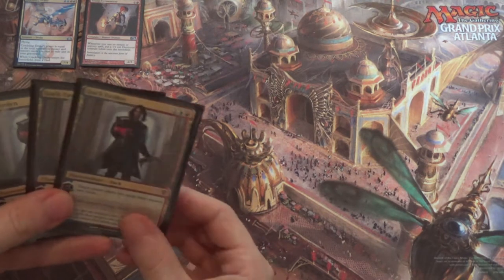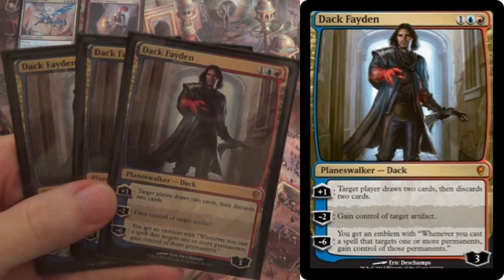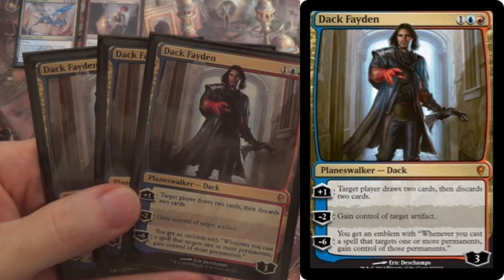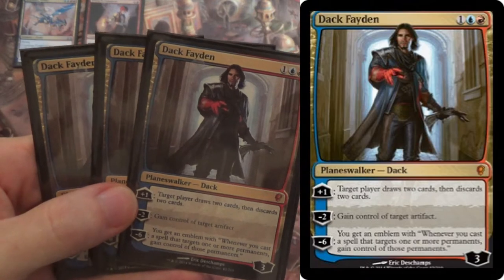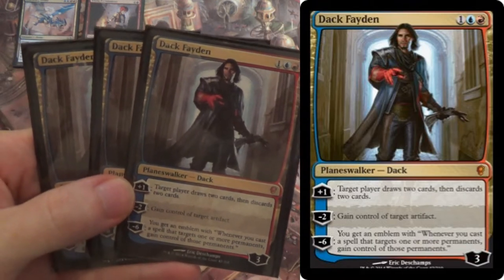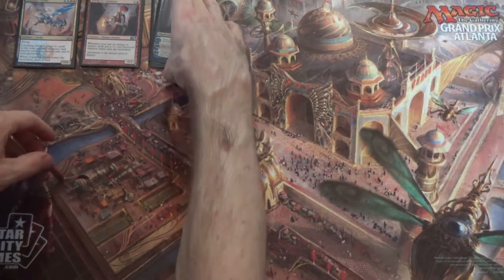We also have 3 Dak Fayden. The plus-1 is: target player draws 2 cards then discards 2, so you can use it to filter through your deck, which will also build up the Crackling Drake. Minus-2 is: gain control of target artifact — so I'd like your Blightsteel or whatever from the Shops deck. This gives us some game against Shops. The minus-6 doesn't really do much, but we have 1 Pyroblast and some bolts — even if the bolts don't kill something, we can still take it. Dak Fayden's pretty good.